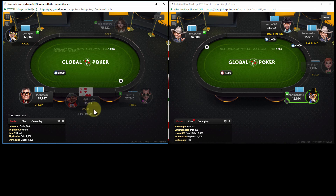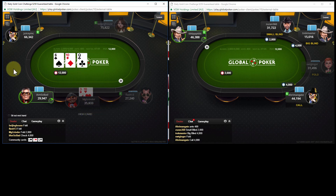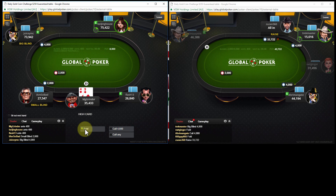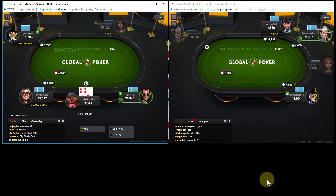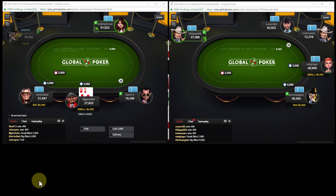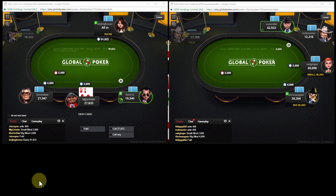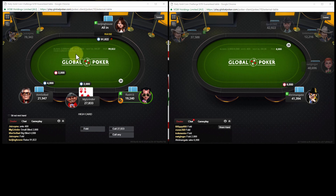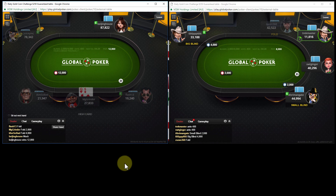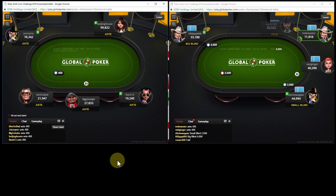I was at around 45,000 chips and the antes just orbiting around, starting to take their toll. Sitting at 9 big blinds, we are definitely in push-fold mode and we're going to play that way. Hopefully make it to the final table. If not, we made the money - I'm a happy camper, and that's really all that matters. So let's find something that we can open jam or call it off with.